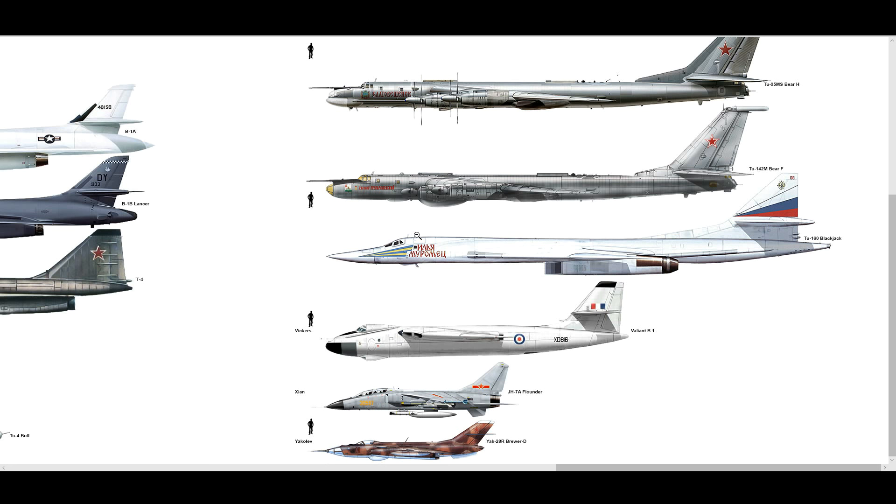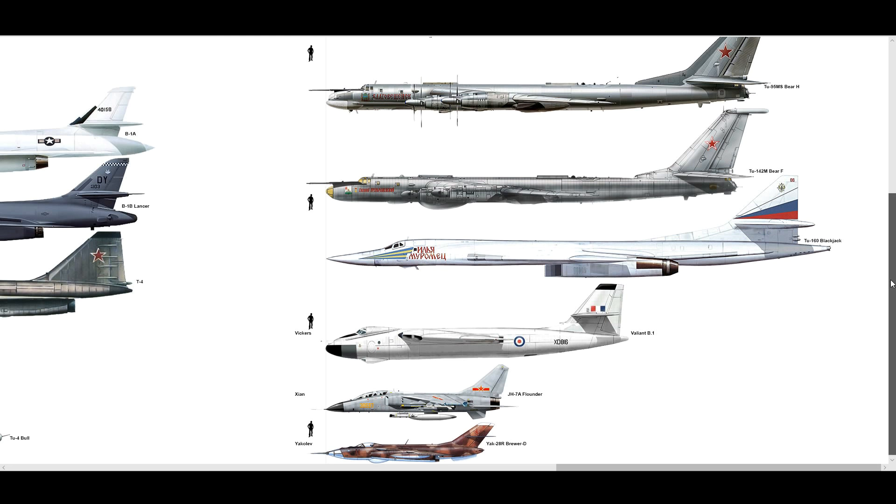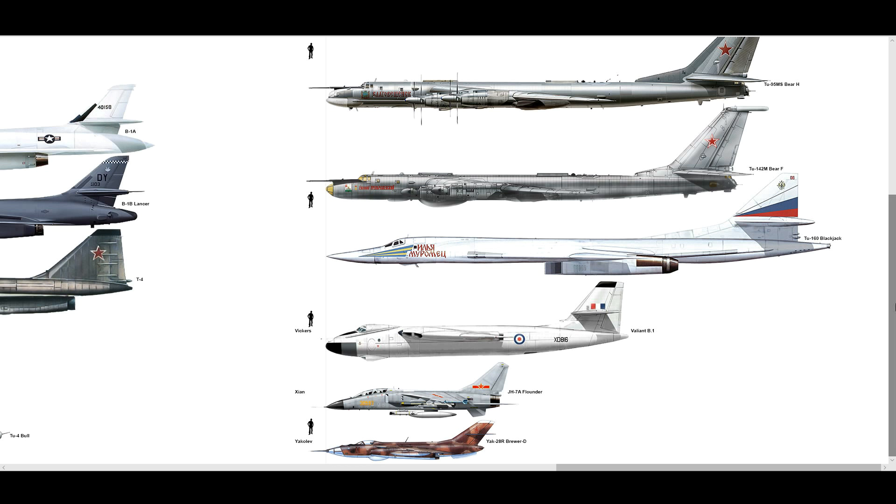Now we're down-tuning a bit — on to the Vickers Valiant. Late 1940s specification for three V-bombers for the British to drop nuclear bombs on Moscow: the Vulcan, the Victor, and the Valiant. Planes designed to take off on what was pretty much a one-way mission, drop a nuclear bomb on Russia, and maybe return to base if one was left — or ditch in the sea otherwise. The Valiant had a slightly swept wing and was probably the worst of the three.